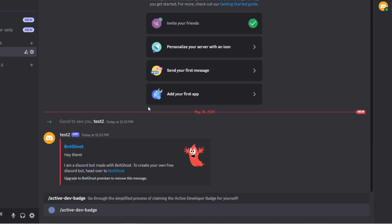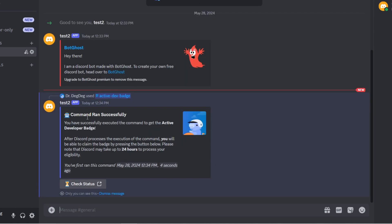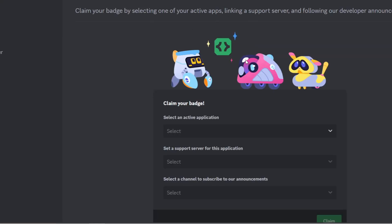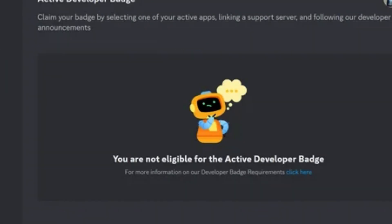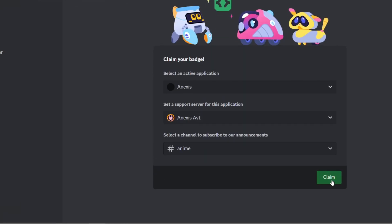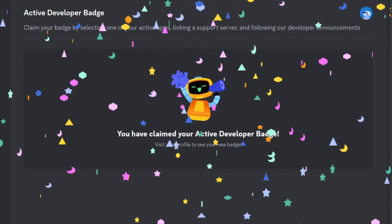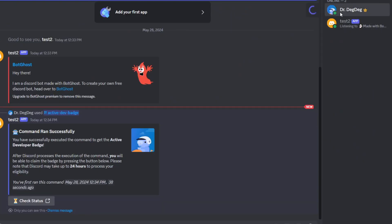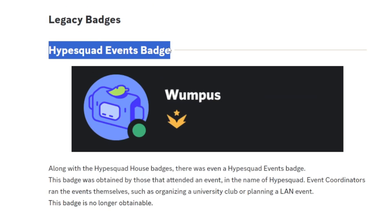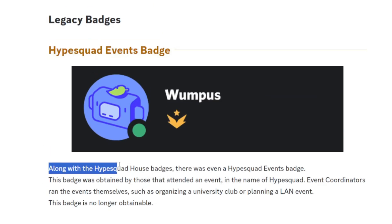Restart the bot, then go to your Discord server and run the slash command '/active-dev-badge.' Once the command runs successfully, go to the Check Status website (link in the description). After waiting 24–48 hours, you'll get options to select your application and server, then choose a channel and click 'Claim.' The badge will then appear on your Discord profile.